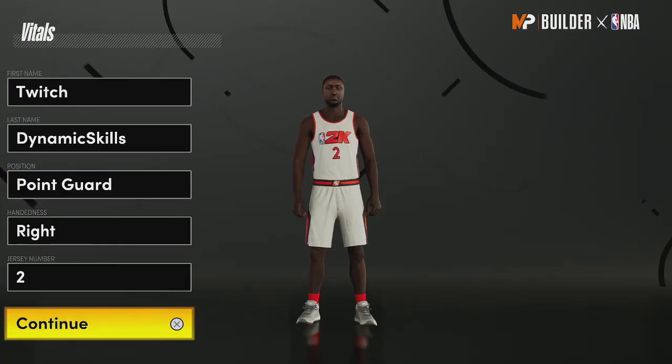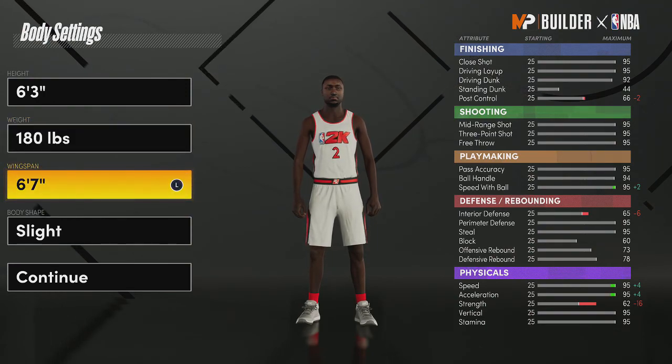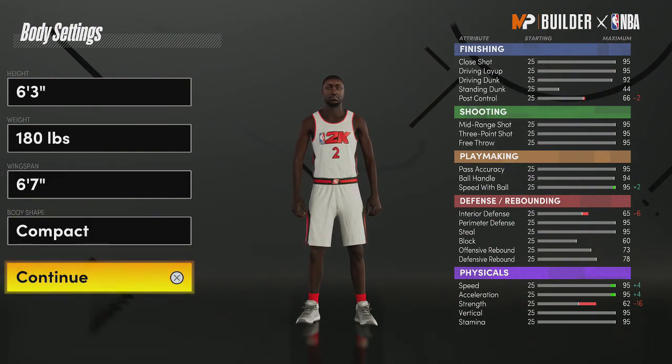First things first, you want to go point guard, right or left hand, doesn't matter. Set your height at 6'3", go down to 180 pounds. That's going to give you 95 speed and 95 acceleration. For your wingspan, you could go 6'7" — that's going to give you a 92 drive and dunk plus your 95 three. Body shape doesn't matter, you can do whatever. I usually go with compact.